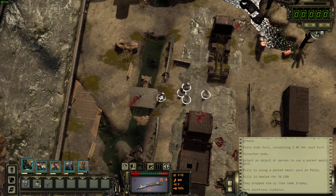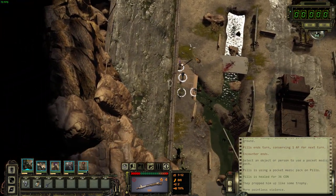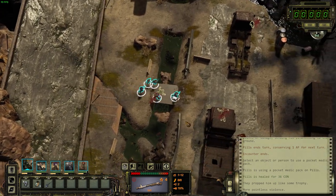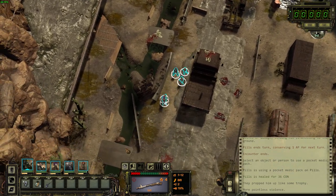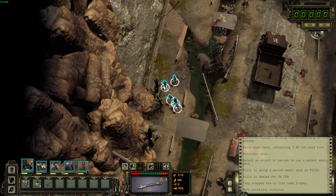If you have trouble finding things, one cool feature is pressing and holding Z to show all the things you can interact with. I definitely find myself using the interactable highlight feature more in this game than in Pillars of Eternity because things feel more subtly hidden here.